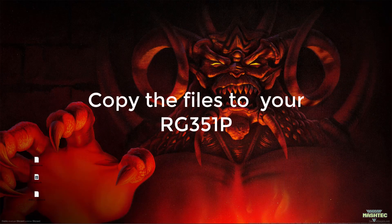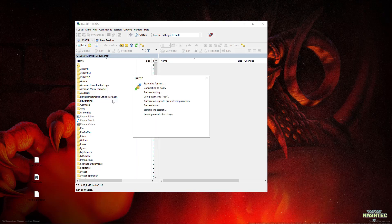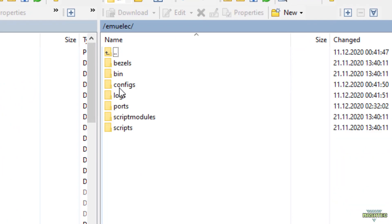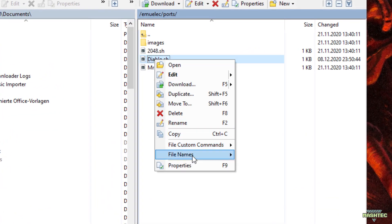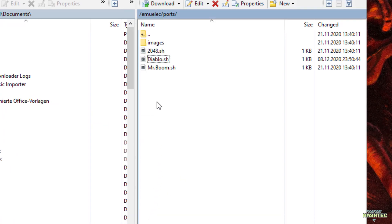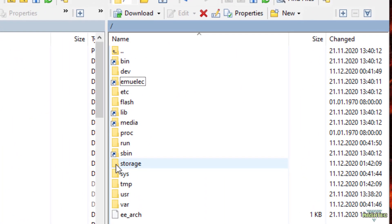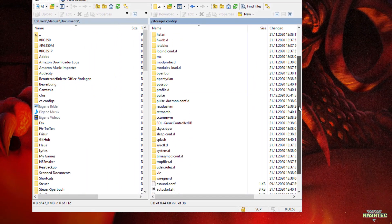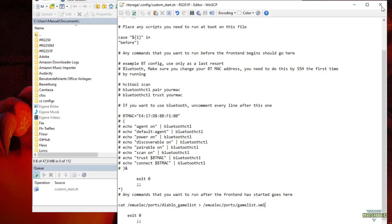Now that everything is prepared, let's copy the files over to the right folders. I use WinSCP and make a connection to my RG351. Navigate over to a folder called Emuelec and enter its subfolder Ports. Drag and drop the Diablo script right in here. Right-click on the file, choose Properties from the list, and give it executable rights so it will run out of Emulation Station. To show the Diablo 1 icon in the Ports list, we also need to drop the Diablo underscore game list file into this folder. After this, navigate over to the storage.config folder and open the custom underscore start script. Here we need to find a line called 'Any command that you want to run after the frontend has started goes here' comment line, and add the following line right under it. Don't forget to save it. I'll add this line to the video description so you can just copy and paste it.